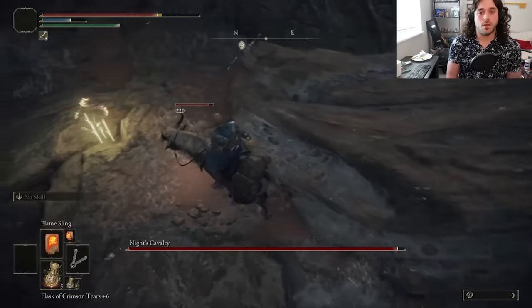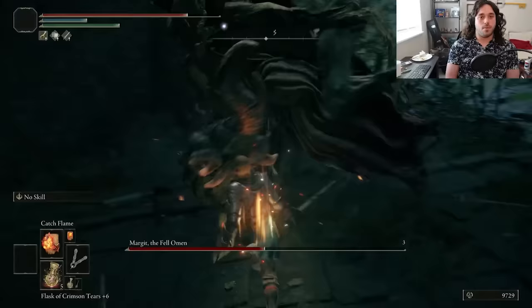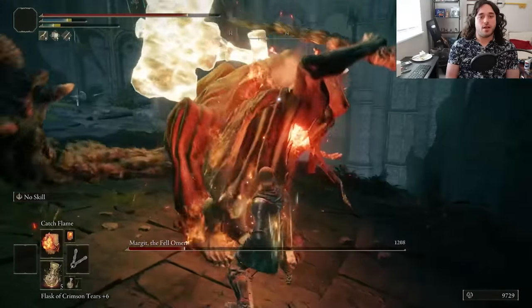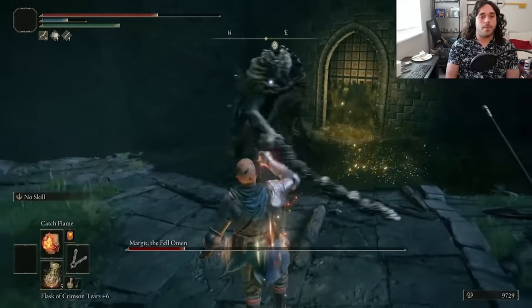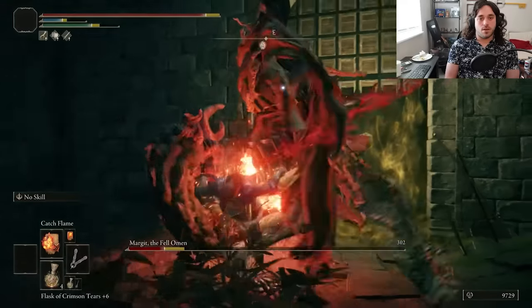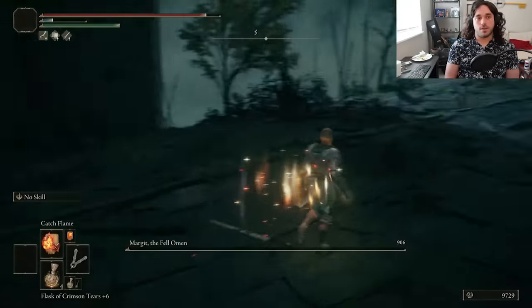Night's cavalry thankfully cooperates with us next time, which means we don't have to eat another wing, even if we do have to add another dab. We have yet to actually invest in the damage, but Margit is supposed to be your first boss — or maybe your 79th if you were fighting bosses in order of runes they drop. Can you imagine beating 78 other bosses before you get a second pocket? Come back next week, it's a rough one. Our damage is still fine — pop Catch Flame, and that's a roasted Margit.